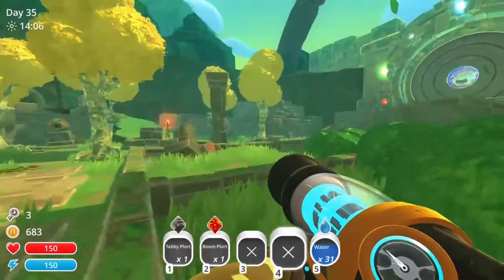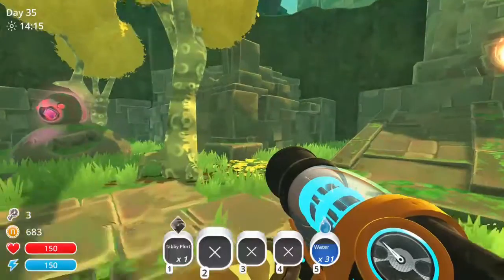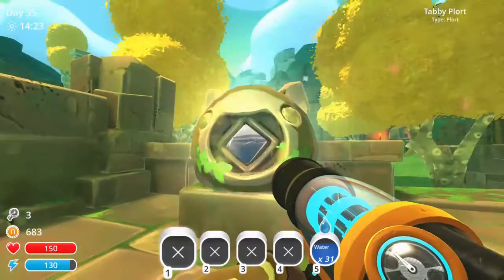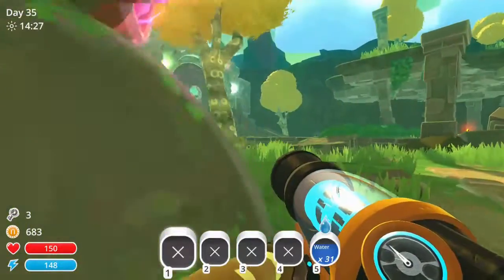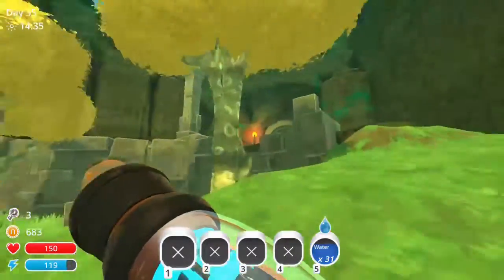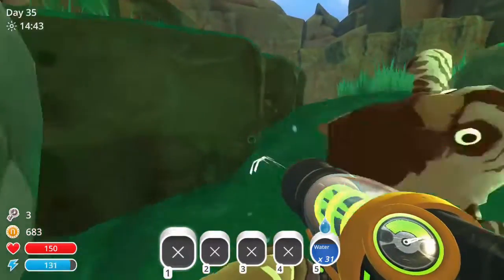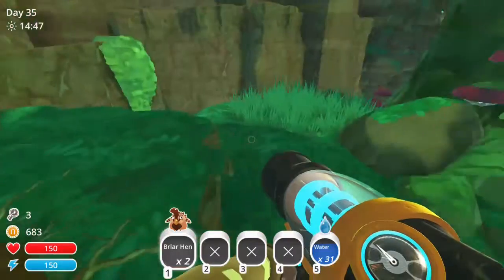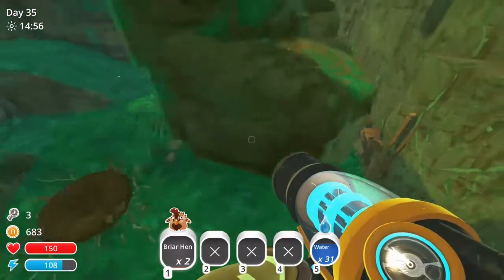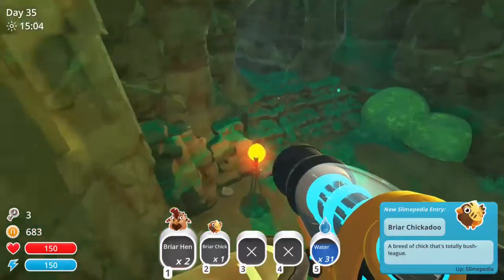Okay, so I need phosphor and honey — just those two, I think. Yep, phosphor and honey. I'll get those and come back. I'm going to grab this briar chicken. It's a briar chickadoo. I needed that for my Slimepedia.